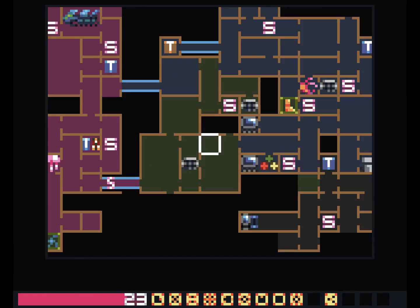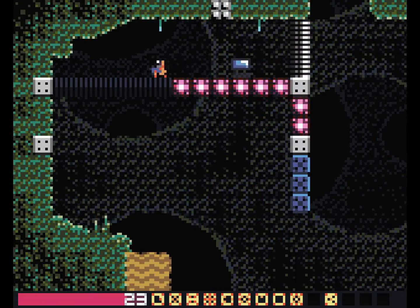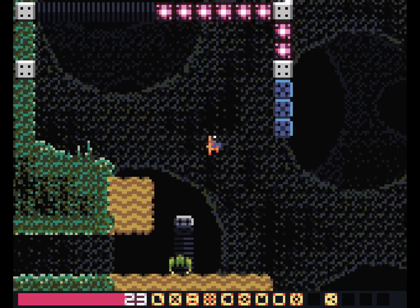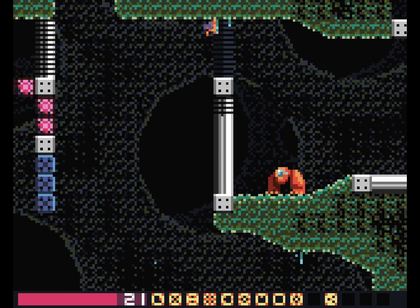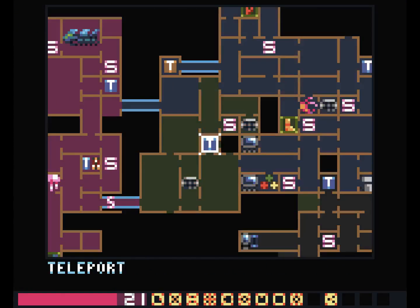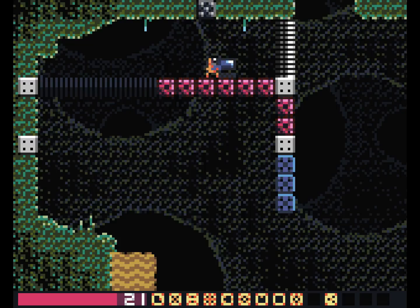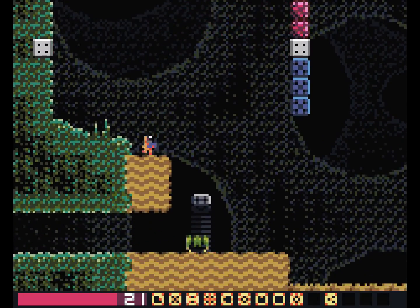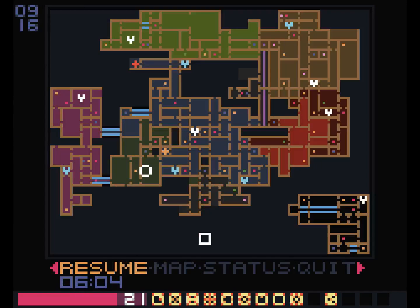Wait, but I've been up there — I specifically remember going up there. Why is it not on my map? Is it blacked out like the derelict ship? There's a teleport — I've been up here; I must have gone there and then died. Speaking of teleports, there was a thing I needed to teleport to to get a power-up. I had forgotten.